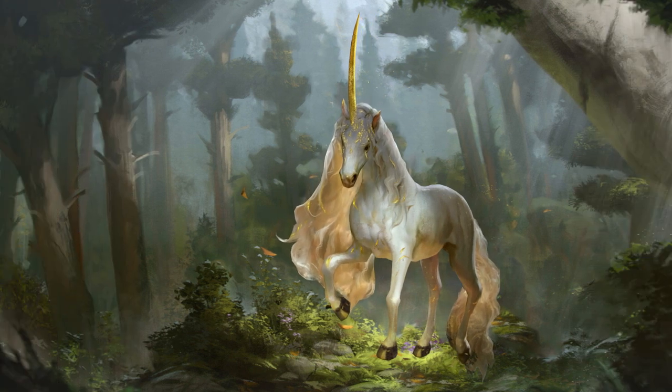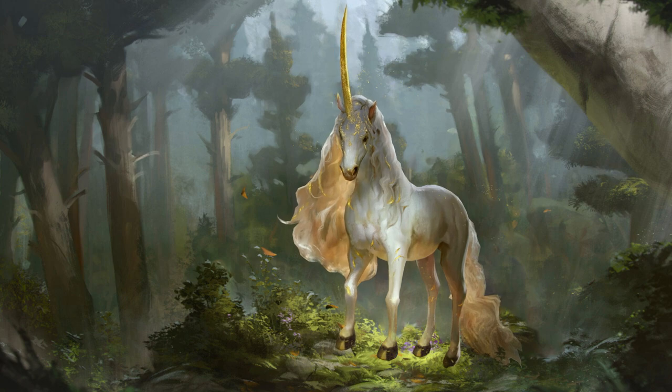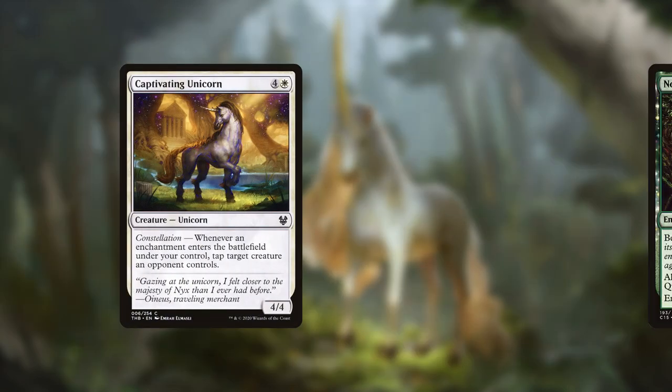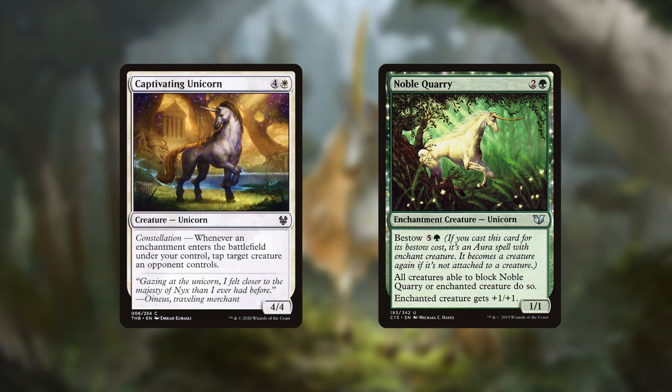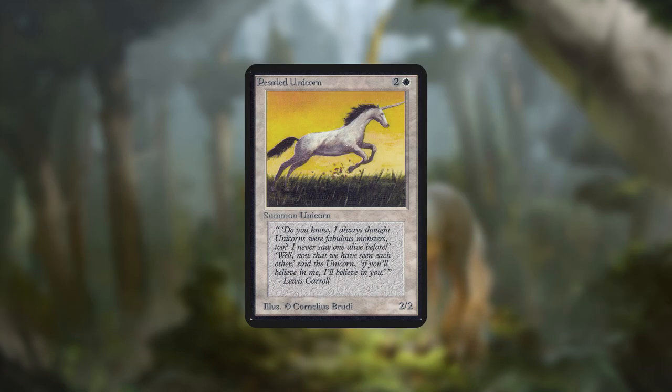Today we are looking at the Unicorn tribe, a group that has been around since Alpha but has been receiving some serious support over the last few years. On EDHRec they have about 300 decks, but with only 27 members they're still quite a small tribe to work with. All unicorns are in white or green, with most being in mono-white. Notably, unicorns and horses are different tribes within Magic — unicorns are magical creatures with a single horn, and horses are magical creatures without a horn.